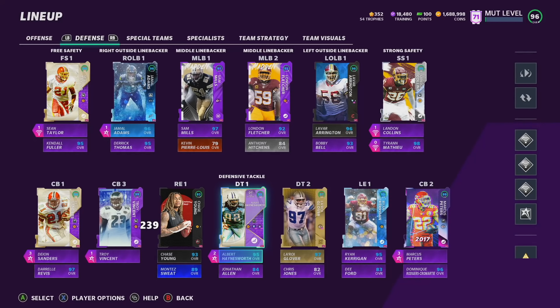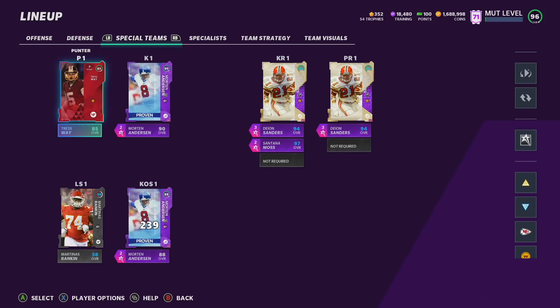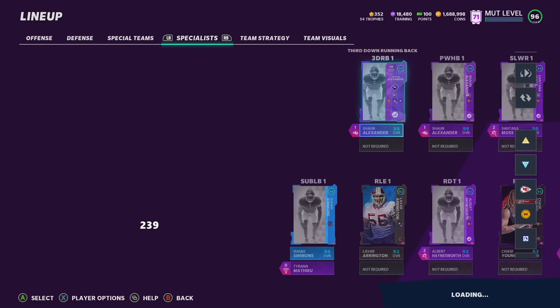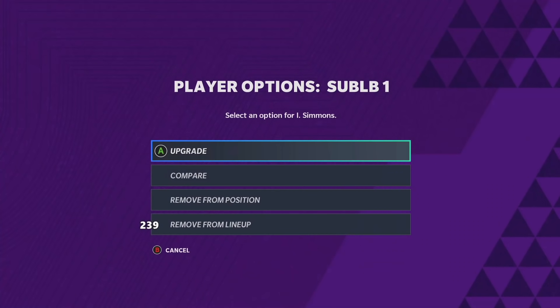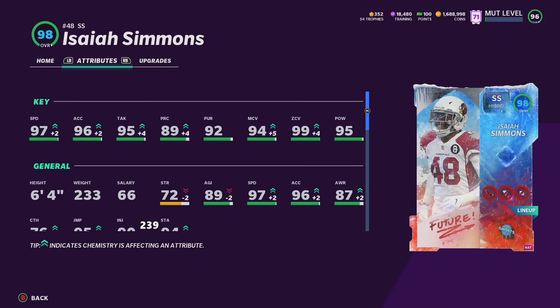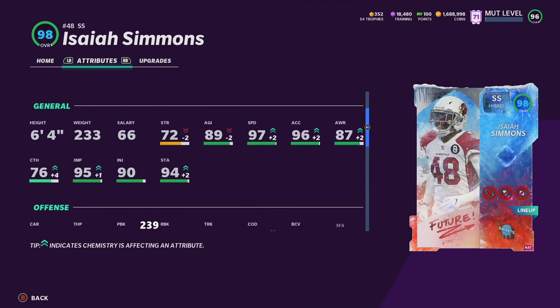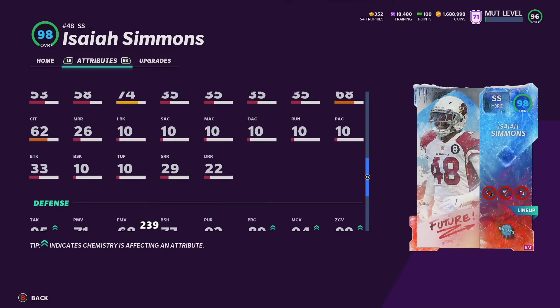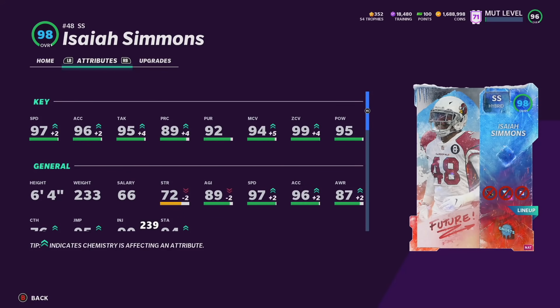That is the defense and it is absolutely stacked. Heading over to the specialist — one more man who is probably one of the best players on the team. We have special teams and then at specialist we have Isaiah Simmons. I did go out and buy him — the best safety in the game right now in my opinion. 6-foot-4, 97 speed, great acceleration, tackling, and coverage. This guy can do it all. 500K right now — is it worth it? Honestly probably yes. He can stop the run and make plays in coverage at 6-foot-4.